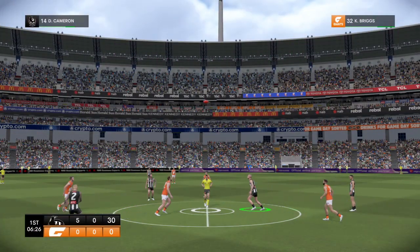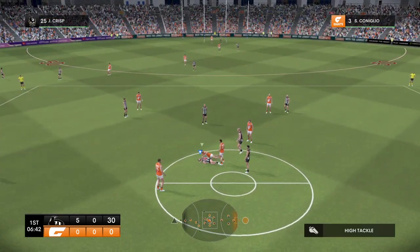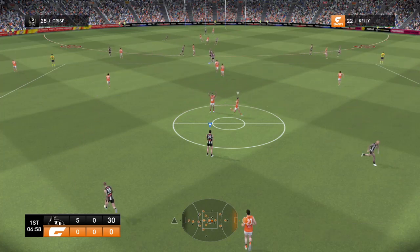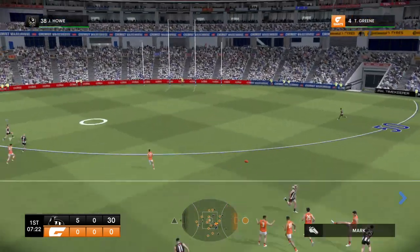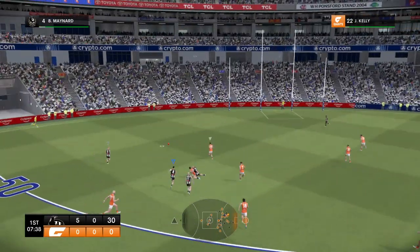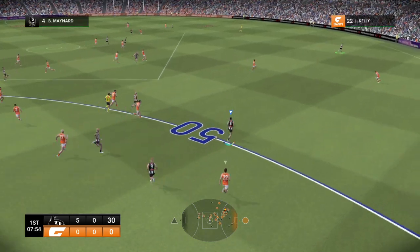It's been a poor start. Cameron wins the hit out. Crisp takes him high. His field kicking is normally first rate. They could be vulnerable here. Hogan — what can he do with it? Green, fighting tooth and nail not to give up a goal. They've given it back.